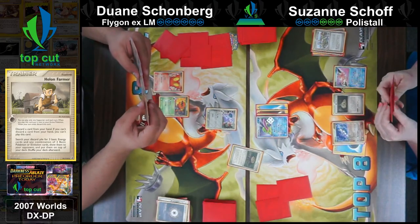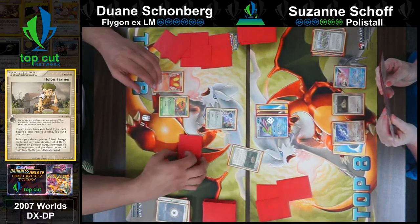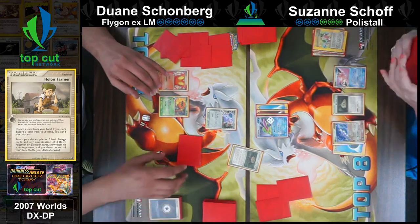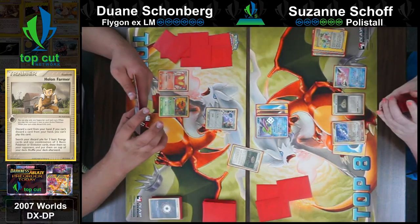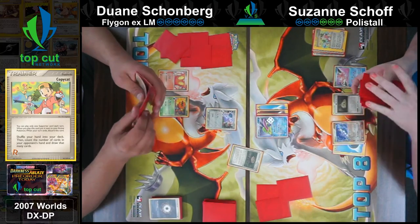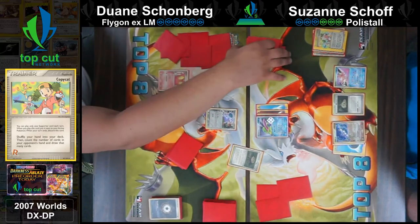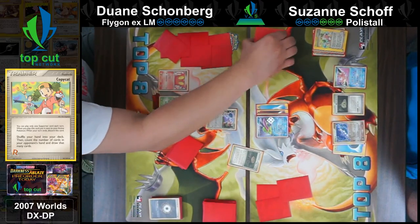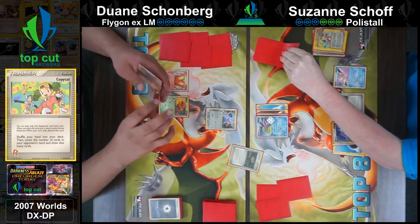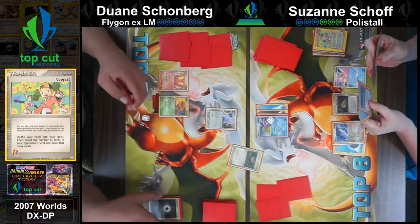Looks like Dwayne forgot to shuffle in a basic Lightning energy but at this point it's pretty relevant - that's rough. I have quite a few stories from when my kids were small. I had parents dragging their kids out of tournaments because we were there - they'd walk in with their juniors, see that my son was there, and say 'I'm not wasting my time.' Those kids were monsters.